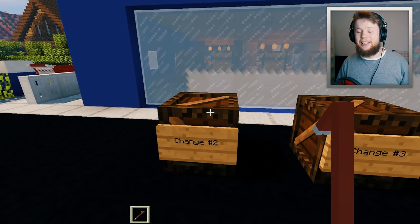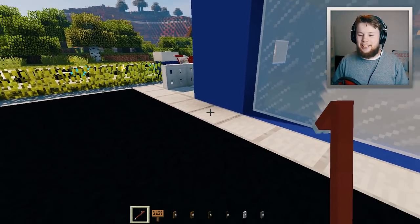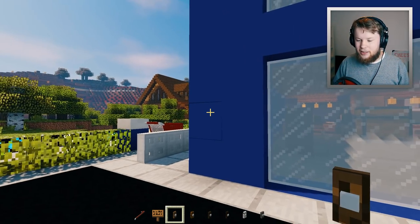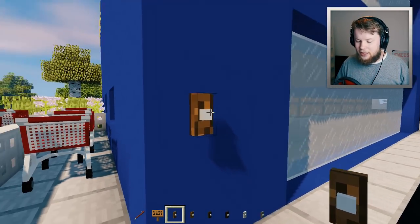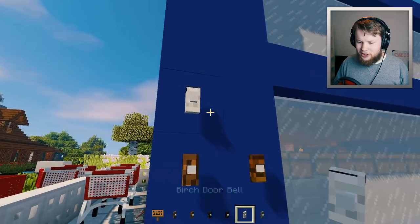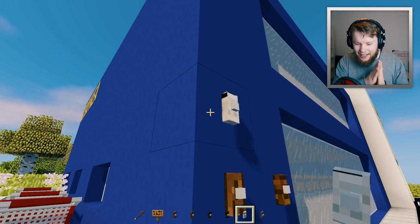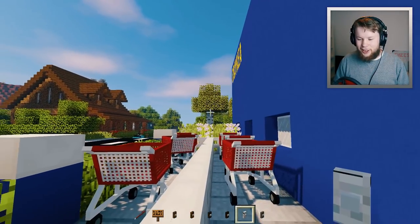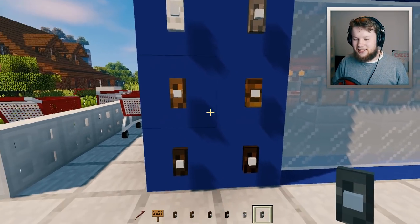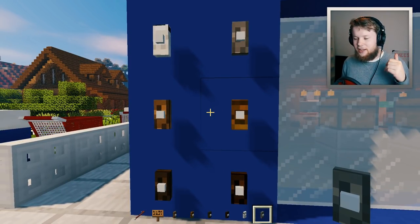Change number two — I've actually forgotten what this is, but let's open it up. Oh, this one's actually good! You can now get doorbells in every single wood type. This was the original oak one, but now you can get it in jungle, dark oak, spruce, and birch — though, we all know birch doesn't look good as anything, honestly. And finally, we have acacia. These are really awesome and you'll finally be able to choose one that suits your home.